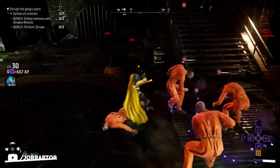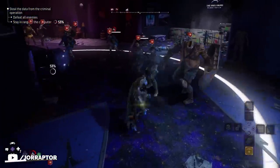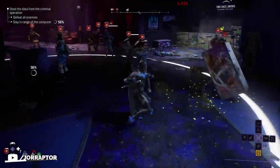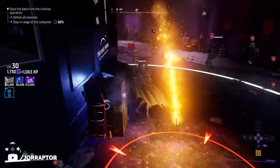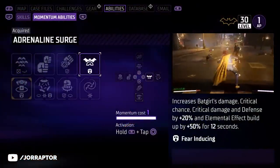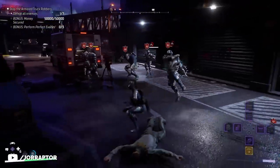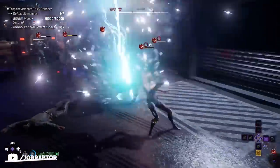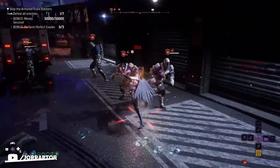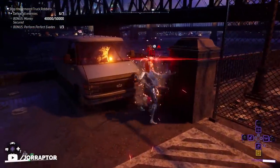Elemental Strike also breaks through guards, but unfortunately does not apply an elemental debuff, so I'd use a heavy attack for that and then follow up with the elemental strike. If you'd rather improve the damage and elemental buildup of your regular attacks, you'll like Adrenaline Surge — basically a 12-second buff to your crit chance, damage, and defense, as well as an even bigger buff to your elemental buildup. It might not be flashy, but it certainly makes you a lot stronger.